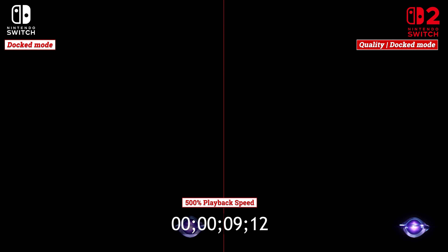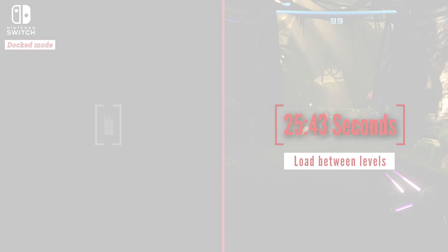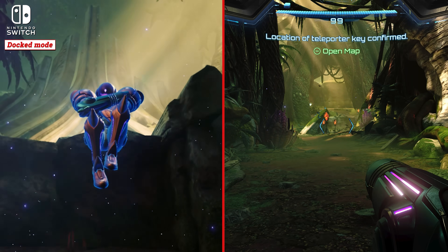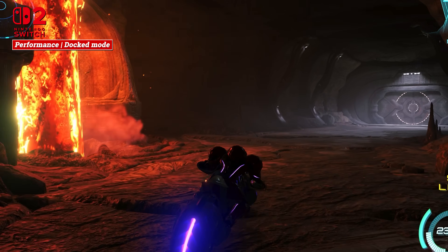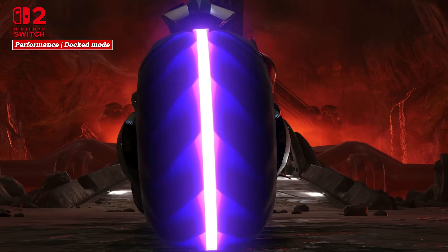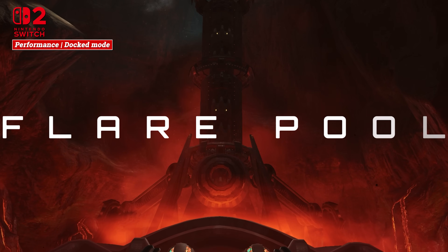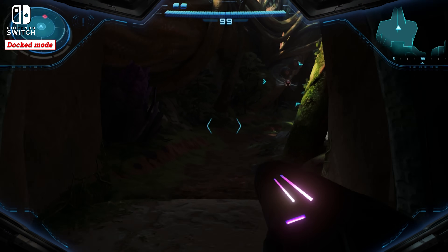The much faster IO of Switch 2 — the CPU, RAM, and dedicated hardware to decompress data from the cart or drive — means huge gains in loading. From main menu to the first real mission, Switch 2 does it in just under 30 seconds, which is not lightning fast but much faster than the old Switch, which takes over a minute for the exact same load — over two times faster. Loading within each segmented level is almost zero now even on Switch, and they've greatly improved data streaming in their engine over the remaster.